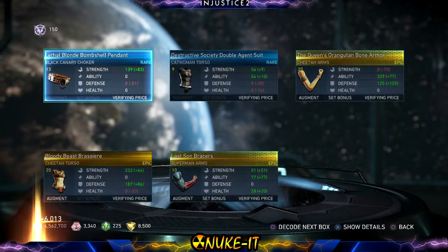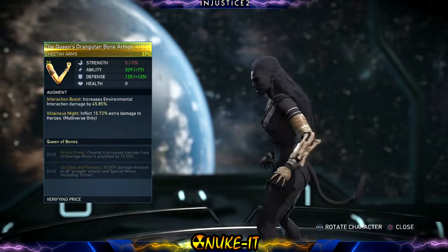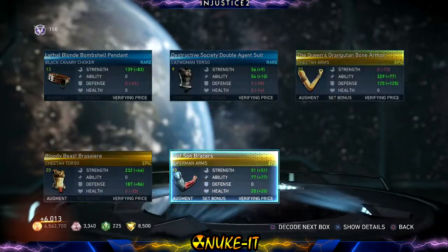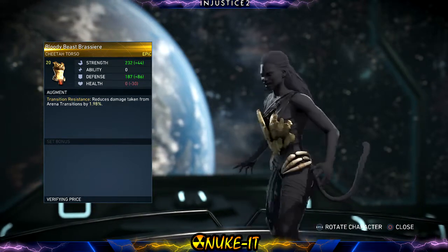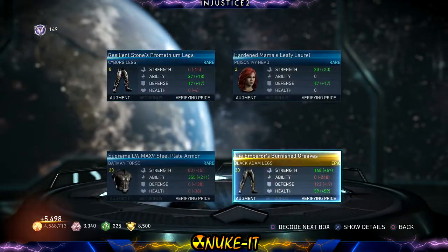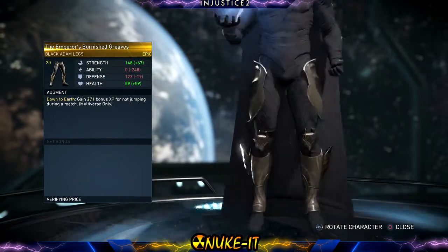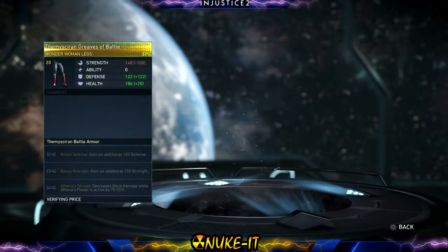More Cheetah stuff — we're getting plenty of Cheetah stuff. Arms, part of a set — I like the whole bone thing she's got going on. Superman — part of a set once again, just Superman stuff, so generically boring. Looks like you've got a piece of tree on your chest, but okay. Come on where are the abilities? Oh yeah, three abilities in one chest — and then we get nothing. Black Adam — looks like he's got little wings on him, how cute. Wonder Woman legs, part of a set.